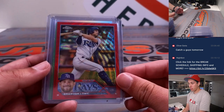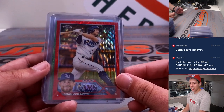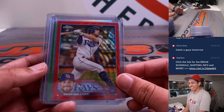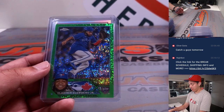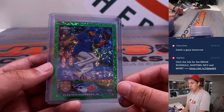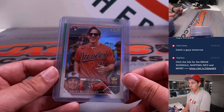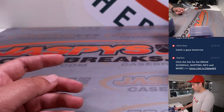And then we hit a red wave — Brandon Lowe, red wave, 3 of 5. Then we hit a Vladdy image variation, green speckle to 99. And an Adley image variation rookie — nice hit there for the Orioles.